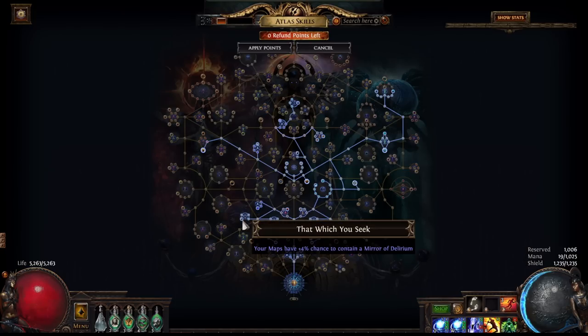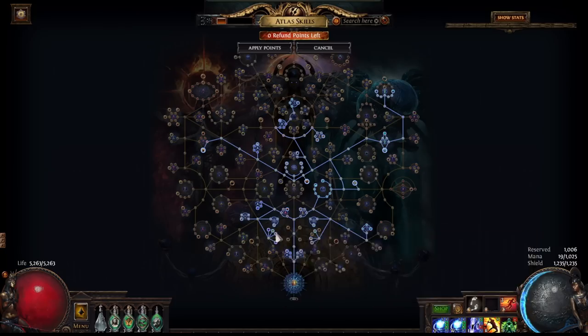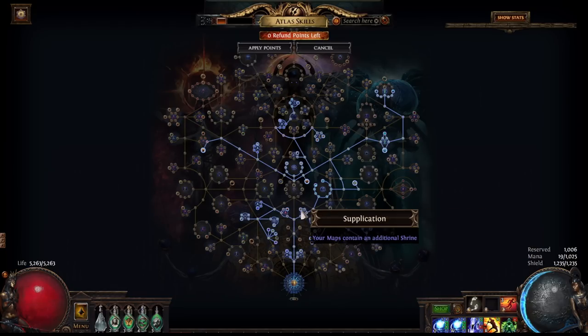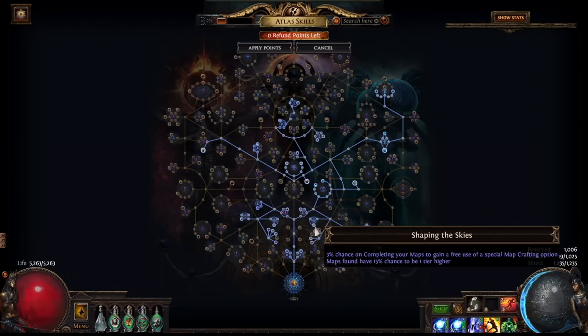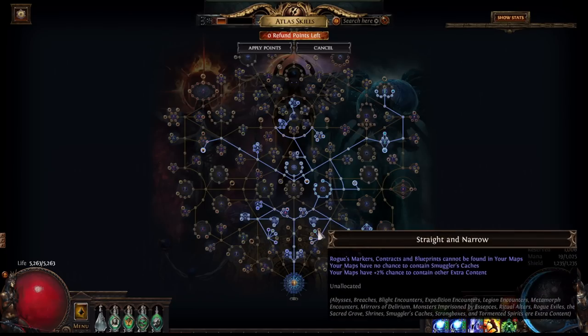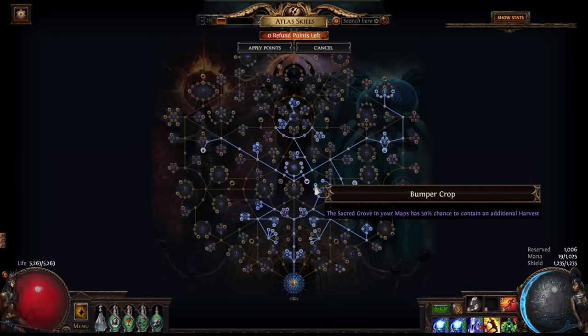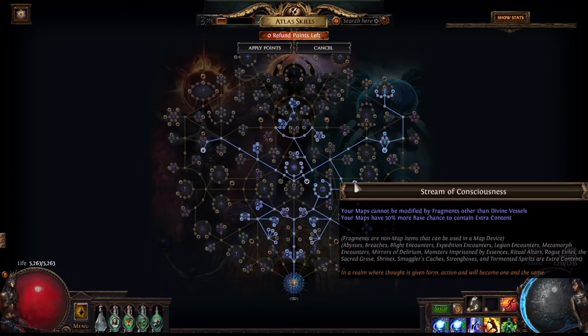I'm not actually sure these delirium nodes are worth running in the current environment, as delirium orbs are so cheap. But either way, it's free loot, so I thought we'd spend the 4 points. Pathing down here, we are blocking most league mechanics apart from harvest, as we specifically want to be testing out the new harvest system. Coming back over here, we are grabbing shrine nodes, coming down to grab more map sustain nodes, and blocking league mechanics apart from heist and delirium. We're also grabbing this wheel down here which will give us a higher chance of seeing harvests in our map. Coming back up here, we are grabbing all of these harvest nodes, pathing over to pick up stream of consciousness, and that'll help us see a little bit more of everything in our maps.